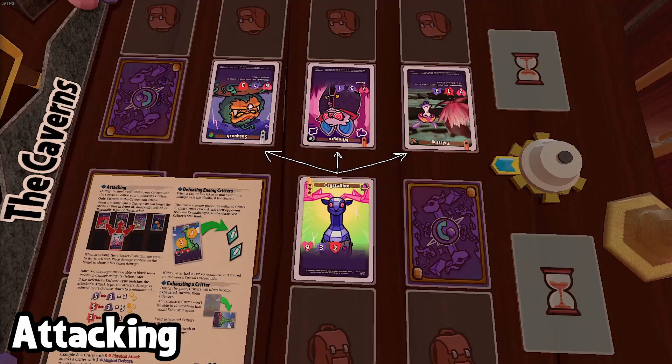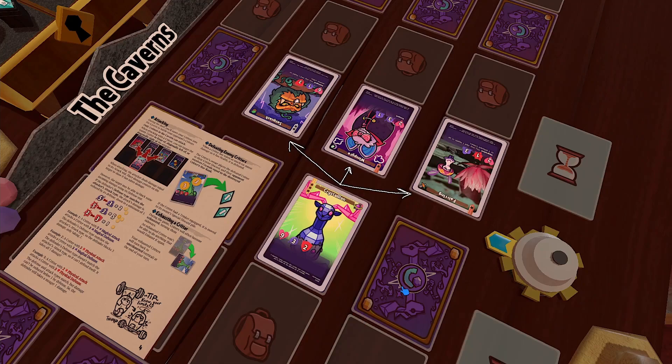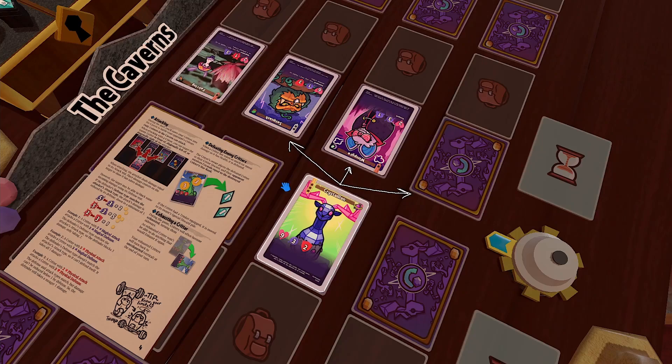Speaking of damage types, let's talk about how attacking works. You'll attack your opponent's critters to damage and eventually defeat them to earn crystals. When a critter attacks, they have to be in the caverns, and you can pick an enemy that's in front of or diagonally in front of the attacking critter. So Crystallion here can hit Sasquatch, Wimpire, and Firing, but if Firing was over there, it would be too far away for Crystallion to hit.